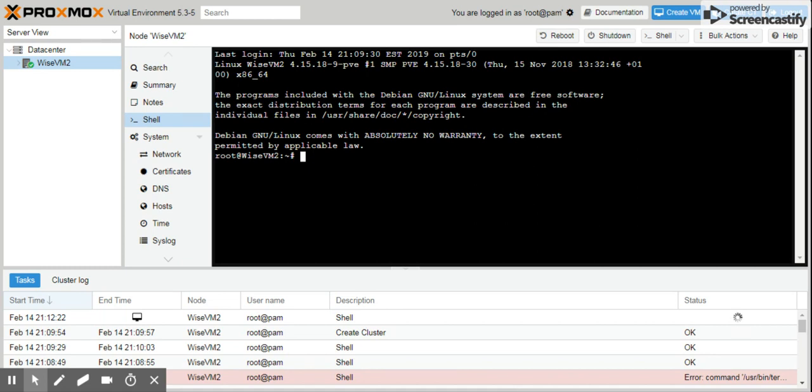For version 4 and newer Proxmox, the command is: systemctl stop pve-cluster. Hit the return key and that's going to stop the PVE cluster service.